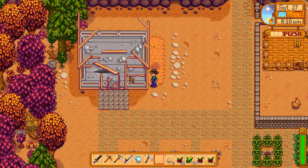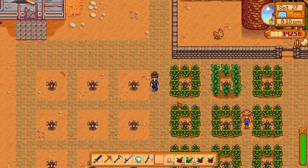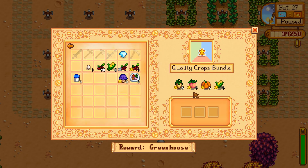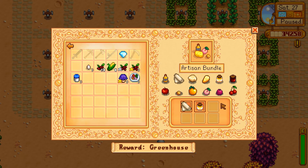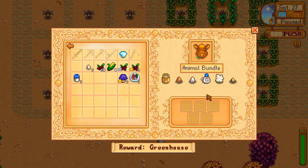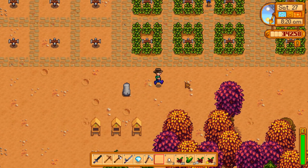I'm pretty sure that's not a barn, actually it's a greenhouse, and I need to do the community center stuff for it - quality crops - which is going to take a while. I could get the cheese soon with cows if I decide to buy them, then I need to buy pigs and goats and make fruit jelly, or I could get fruit trees instead. The animal bundle needs goat milk, wool, duck egg, large milk - all from animals I don't have at the moment.